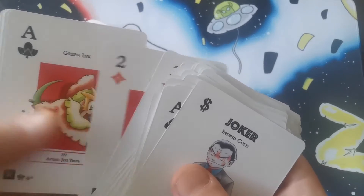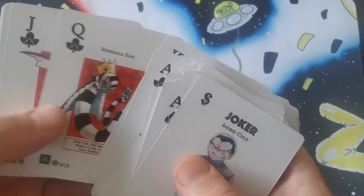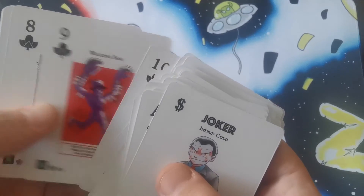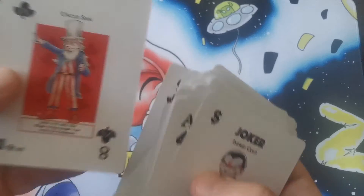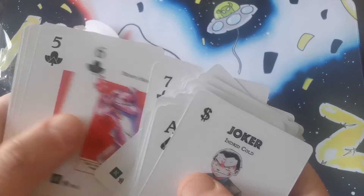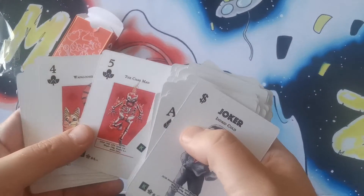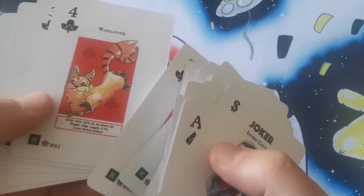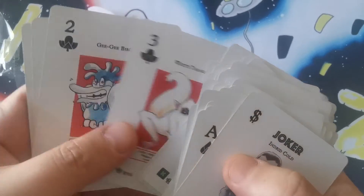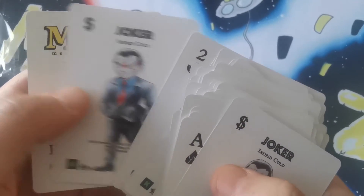There's a really good selection of characters in here. I wasn't sure originally — I thought that every suit had just the same on it, but with different... That's a cool one — Uncle Sam. I'm actually quite impressed with these. I like the artwork. I really like the artwork in this; it feels very classic and just what you'd expect on a playing card. There's another Joker there.